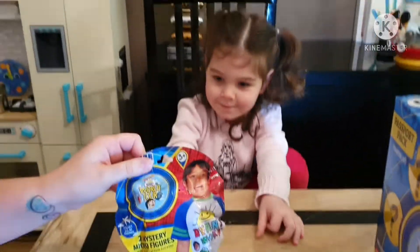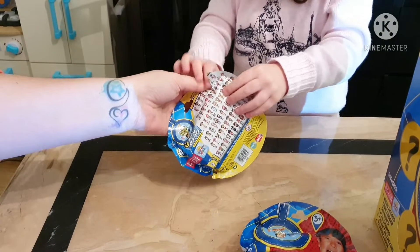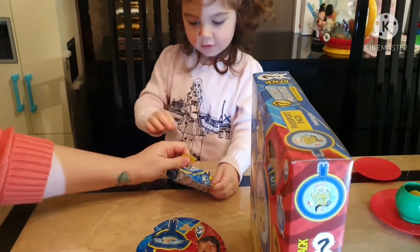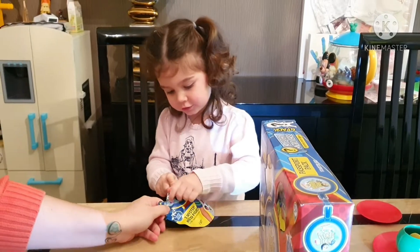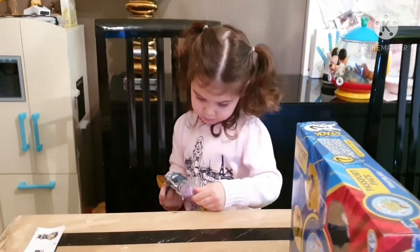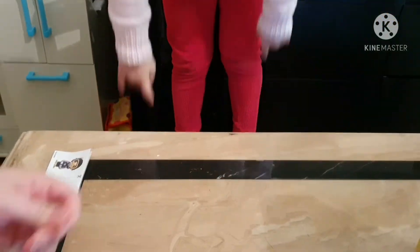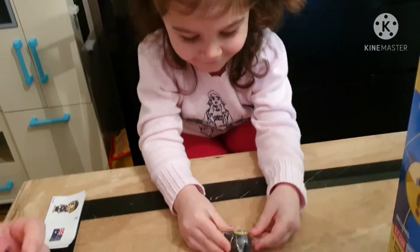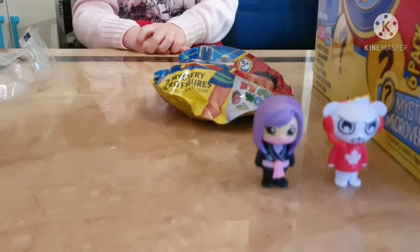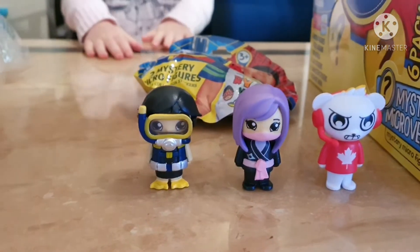Moving on to the bag now. We open it up and so far we've got... who have we got? That's Ryan's Mummy, isn't it? Ryan's Diver! We'll check them against the list at the end and let you know exactly what these are called. We've got Ryan's Mummy there and we've also got Diver Ryan as well. And there are your stickers.